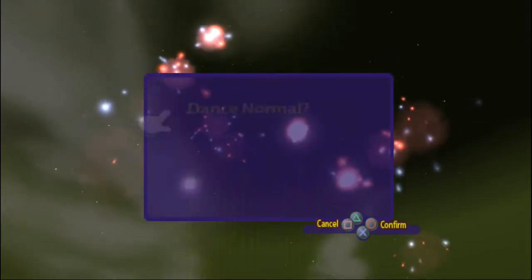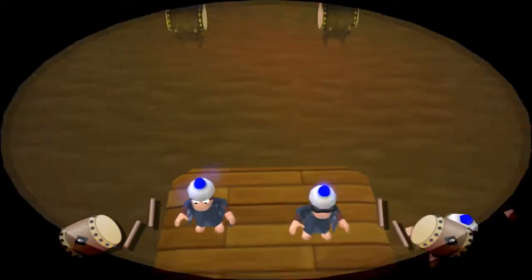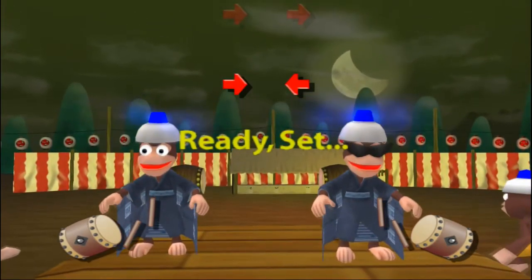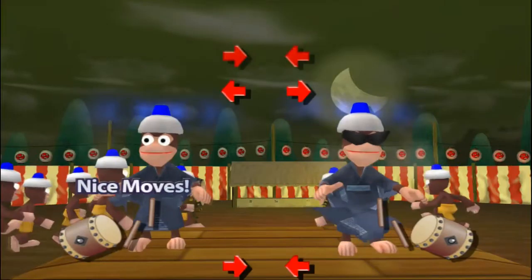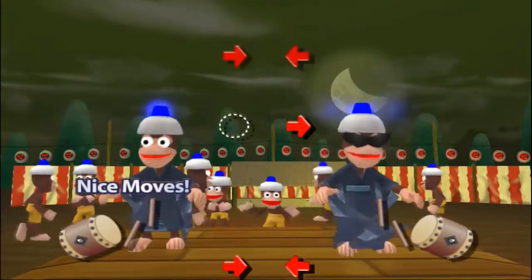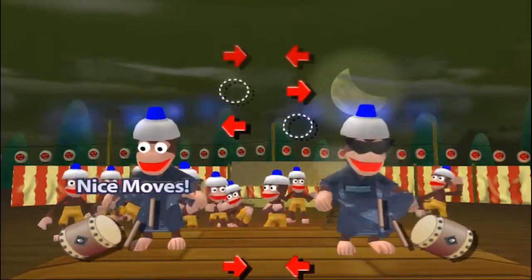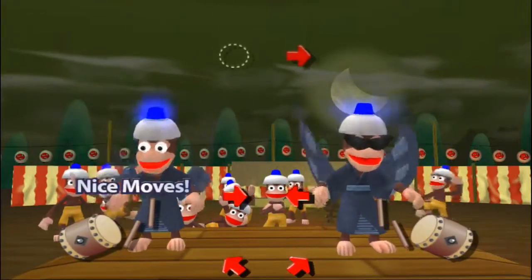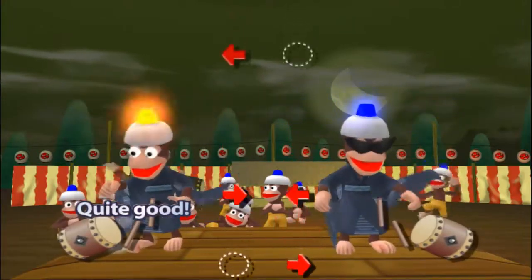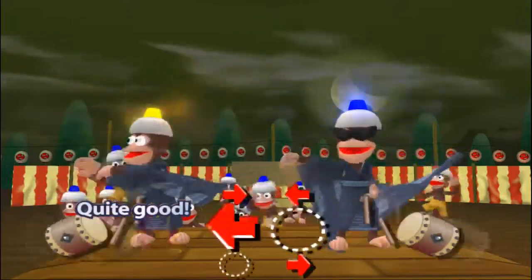The second song is Gotcha Rhythm. So, Gotcha Rhythm - this is where you're going to have to learn something that the game will never explain to you, and you're going to have to try and figure it out yourself. It's not hard, but it's kind of confusing. I thought you had to guess which direction this monkey's gonna go. No. If it's blank, that means you don't do anything there. I did not know that, and I never knew that until pretty much song three.